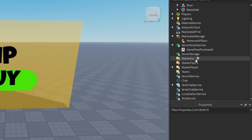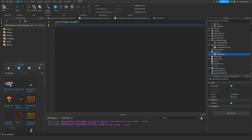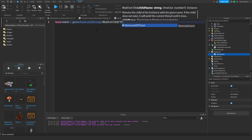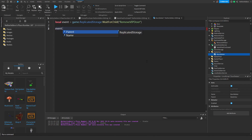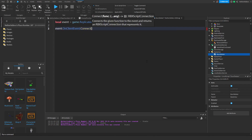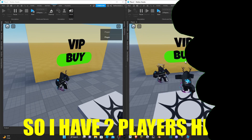Now in StarterGui, add a LocalScript and name it 'DoorDeleter'. This is the client that gets fired to delete the door. Set `local event = game.ReplicatedStorage:WaitForChild('RemoveVIPDoor')`, then `event.OnClientEvent:Connect(function(door)` and simply call `door:Destroy()`. That should be it.